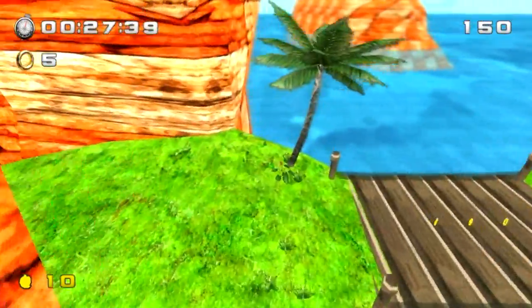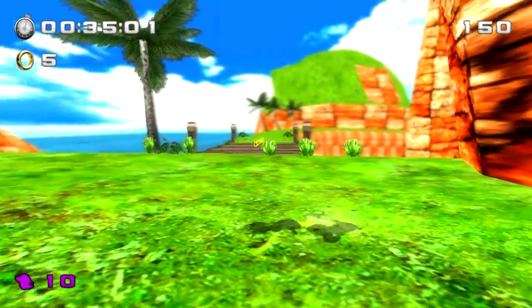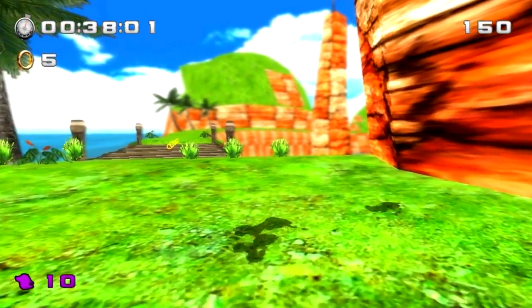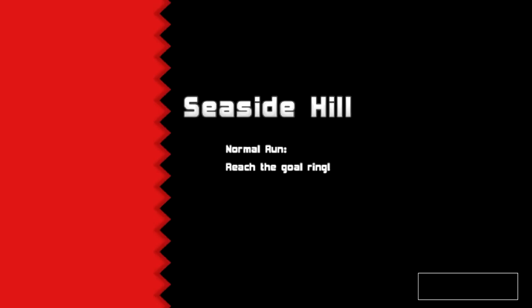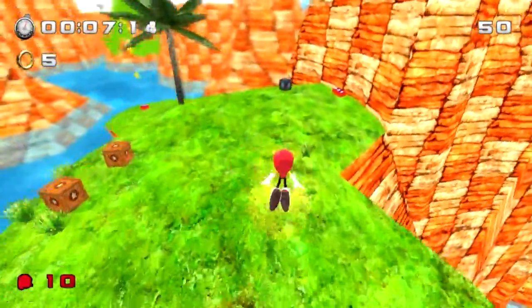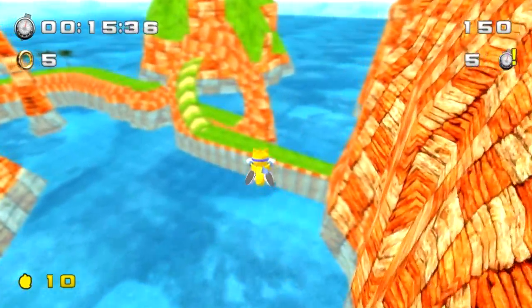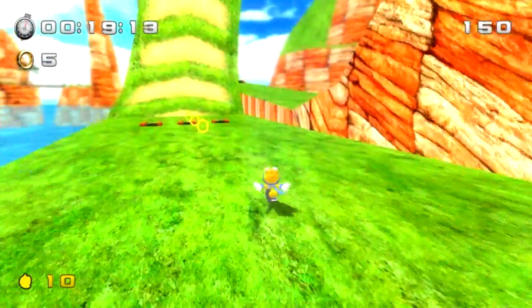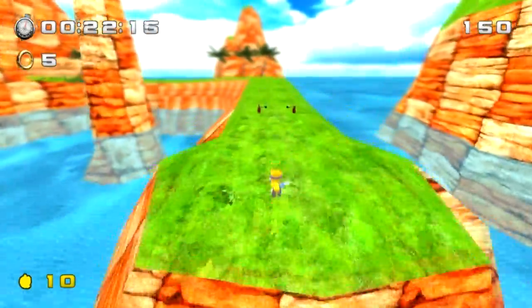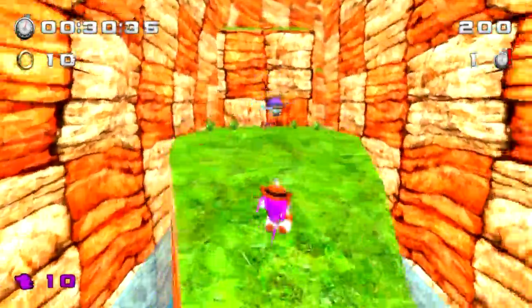The characters just disappeared — what the heck? This is a demo so there might be some glitches, but hopefully that's the only one we find. Let's start the stage over with Mighty, Ray, and Fang the Sniper. Ray can kind of glide, but you can also fly if you press the button. Fun fact: Fang is voiced by Michael Hunter of Sonic's channel — pretty cool.